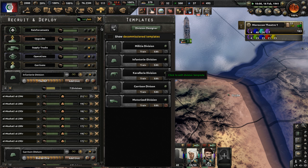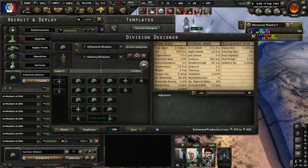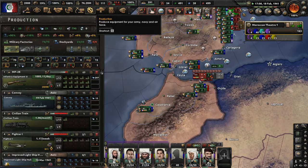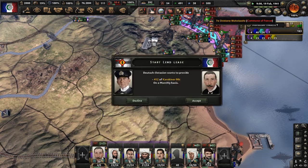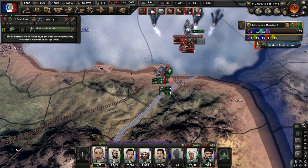We're continuing our advance. I may need to make a different division template — raise the amount of soldiers in each division. Each division has six battalions due to the combat width. Let's give them a few more battalions. How much guns do we need? A lot — but we're making around a thousand per day, tons and tons of guns. We're not having any issues, just making more divisions.